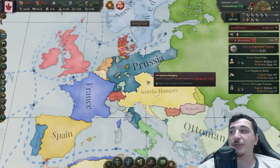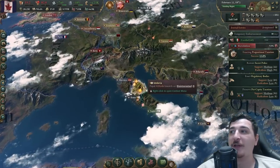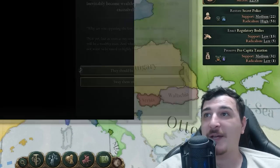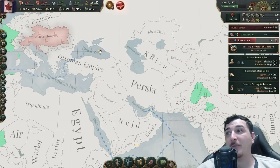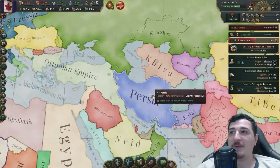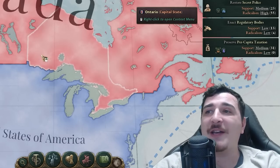There seem to be quite a few revolutions in Europe — the Austro-Hungarians popped out from a revolution, the Papal State is surprisingly a puppet of Prussia, and the Persians are a dominion of the French, kind of like what we are for the British. So whenever we do declare that war it's going to be pretty much a global war since it'll be fought all over the planet.